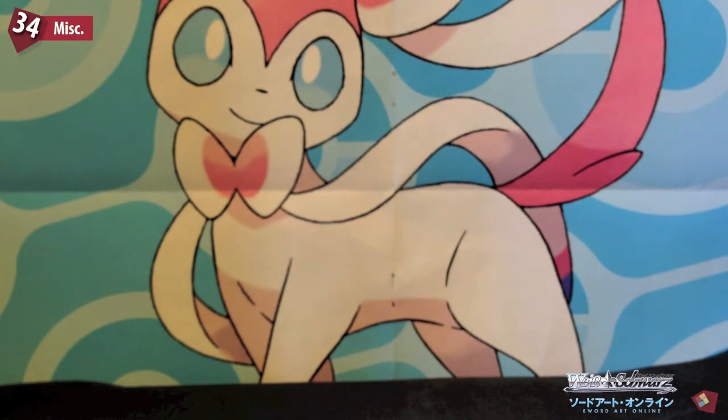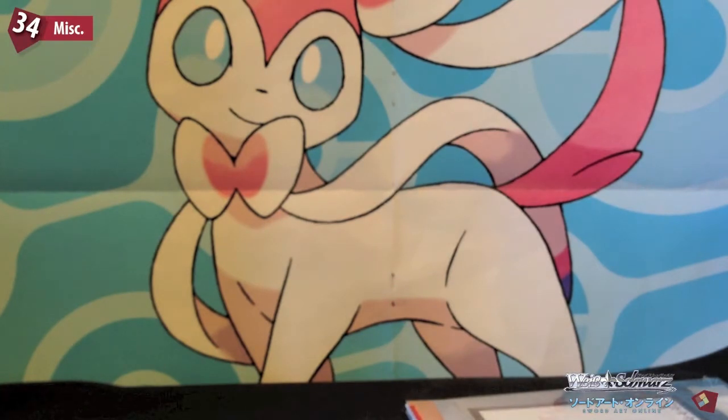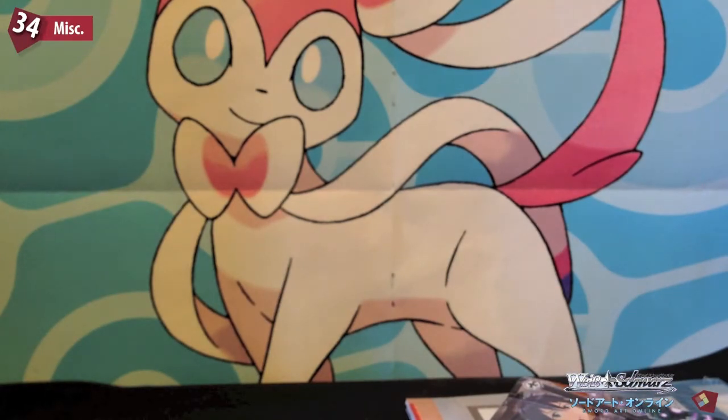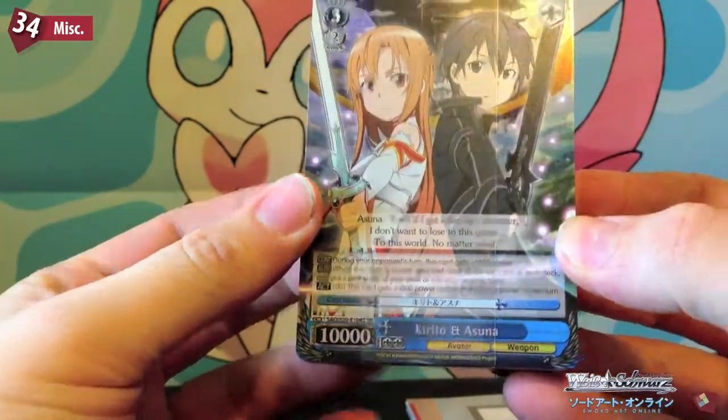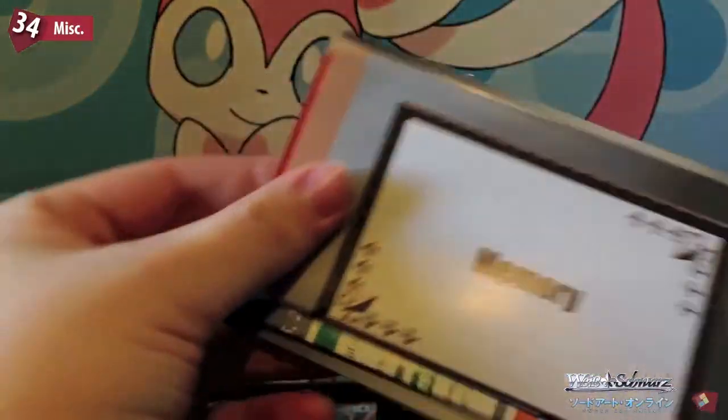So I'm just trying to work out how to open this. I have no idea what I've just done, but I'll say I did that on purpose. I'm kind of destroying this packaging for some reason. Okay, we have paperwork and the deck. So this is the deck — pretty cool. Kirito and Asuna.